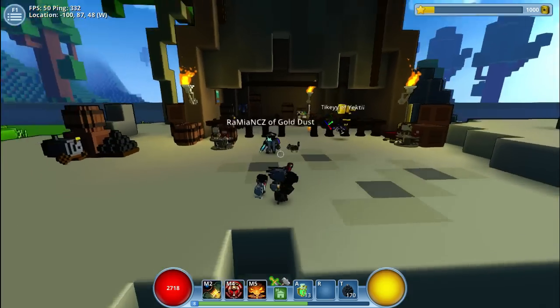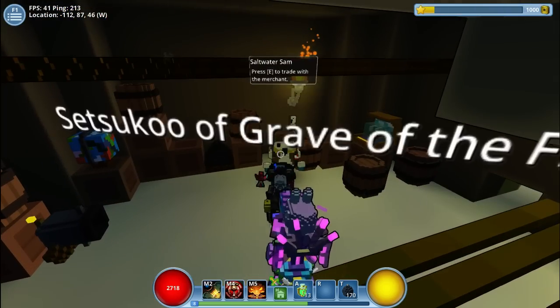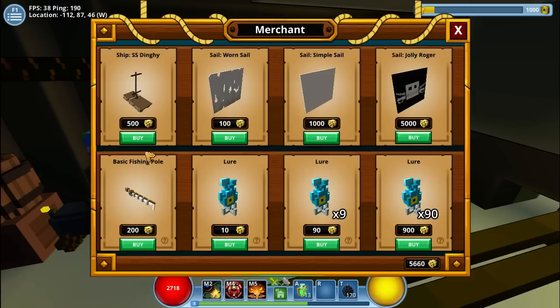Right now, this is where fishing starts for you guys. What you want to do is go over to this pirate salesman, Saltwater Sam — that's what he's called — and you want to buy a basic fishing rod. This is the first fishing rod you can buy; it's actually the only one you can buy.